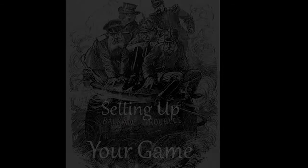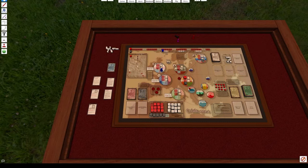This section will go over setting up the game. You start by shuffling and distributing the diplomacy character cards to each player. For this demonstration, we will be using the single-player version of the game, which means one person gets two diplomats. In our case, we have Sir Edward Gray and Sergei Dimitri.